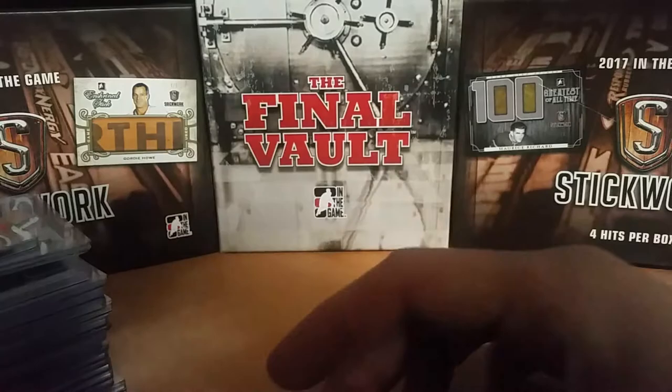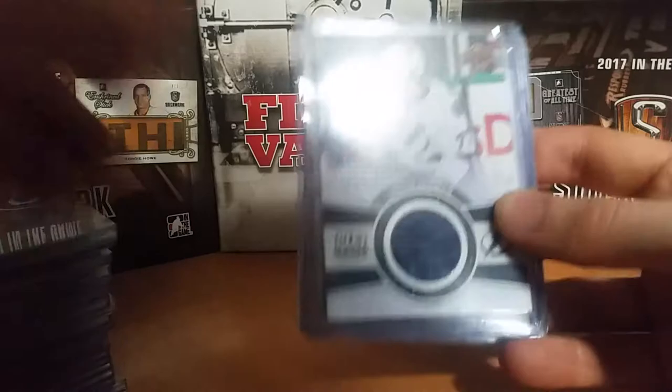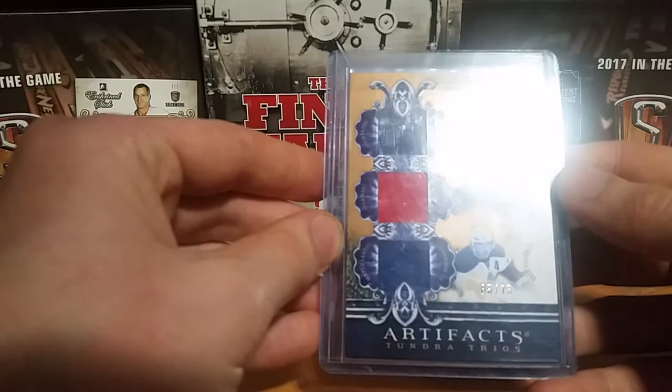Next is Victor Hedman — I have the UD Game Jersey. I have a lot of these UD Game Jerseys; I bought a whole bunch at the show and I already had a few of them. I don't even know what year this is — 15, 16. I think I just bought them all. And a Hedman, Bouwmeester, and Dion Phaneuf Tundra Trios from Artifacts, numbered out of 75, and his rookie materials.